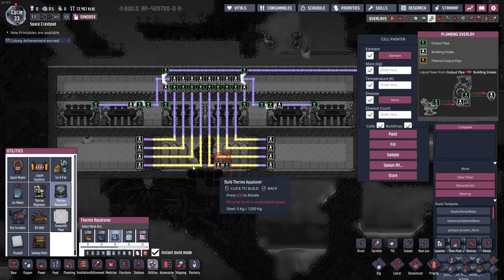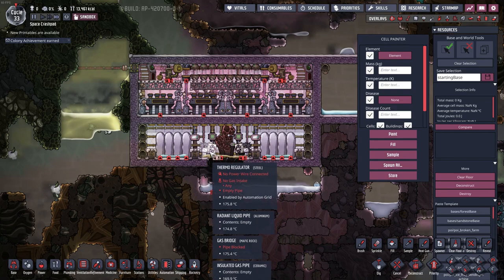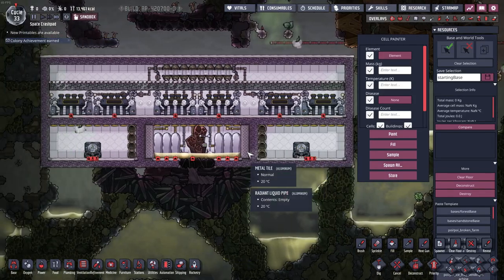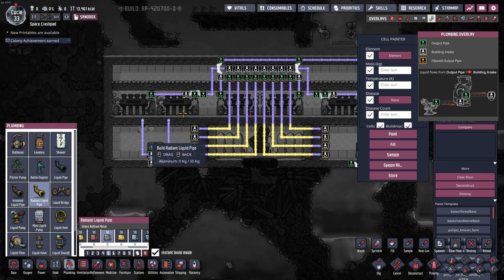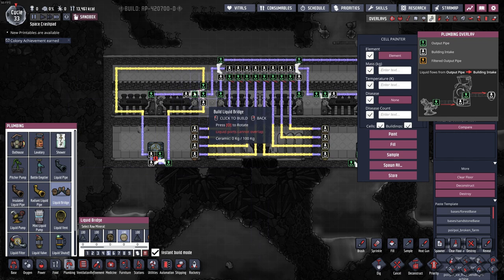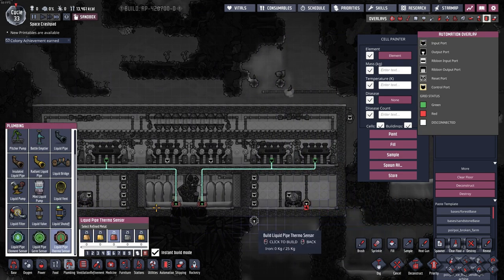I'll mirror that, then put in the aquatuners. That's the other cool thing about this design compared to the old one — over there I could only use regulators because the piping was in the way, but over here there's no intrusive piping, so I can use aquatuners, which are way more power efficient than regulators. In the cooling loop it's going to go kind of like this, jump over here, and then you need to put in a buffer here. I'll mirror that and put in the temperature sensors on the piping.